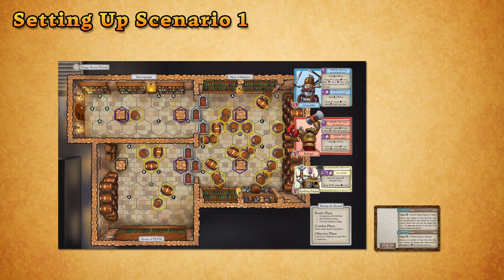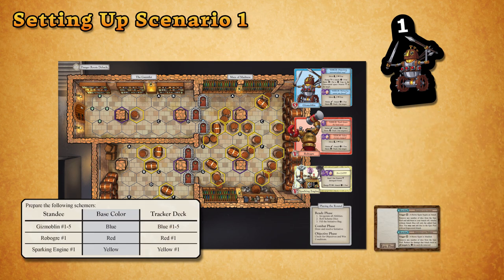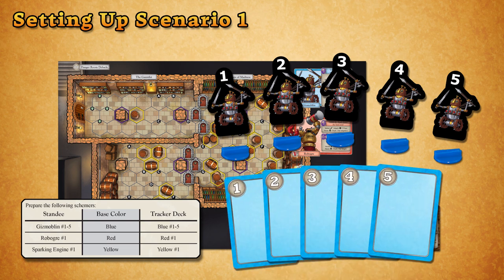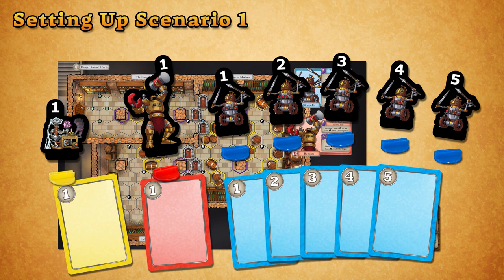Next, prepare the schemers by assembling their standees and tracker decks. Reading the chart on page 1 of the Chapter 1 scenario book, we can see that we need the Gizmoblin standees numbered 1 through 5, 5 blue standee bases, and the blue damage tracker cards numbered 1 through 5. There's only one Roboger and one Sparking Engine in this scenario, so you'll only need one standee base and one tracker card for red and yellow.